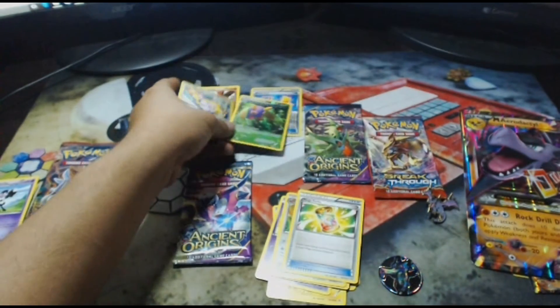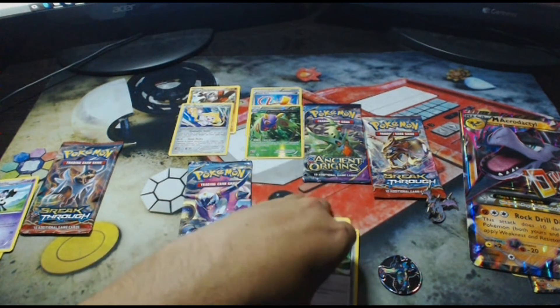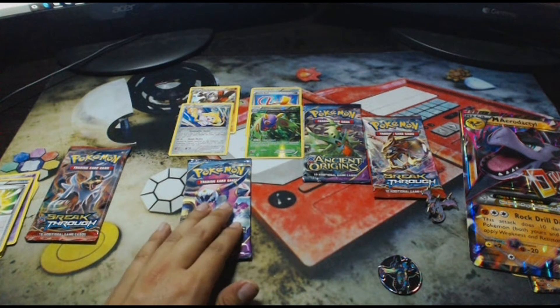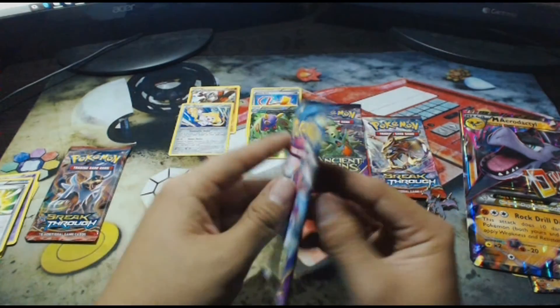The rare in the pack is a Holo Jirachi — nice! So we got two rares: a holo rare and a reverse holo rare. Beautiful! I love that, especially an Ancient Trait Reverse Holo. Those reverse holo Ancient Traits look just as beautiful as the BREAK cards. And now we've got Ancient Origins — I think Hoopa Unbound will give us something good.